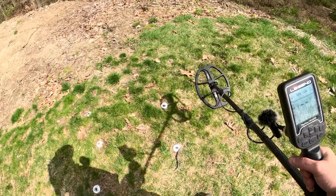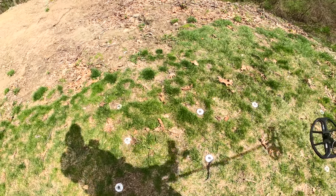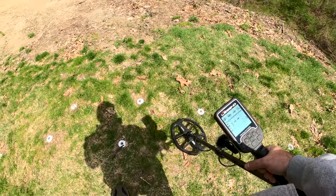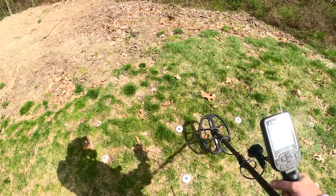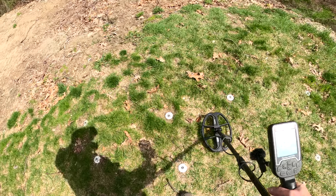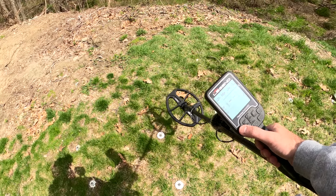I've been messing with Beast Mode after Nokta put up their video explaining the process and what it's used for. I think I've come to the conclusion that it's not made for my soil. In that test, they go over some targets in G which has the first few VDIs knocked out. Park and Field will not hit it with G discrimination — that makes perfect sense because G doesn't let in those one, two, and three IDs. Those lower VDIs are notched out when you go to G.